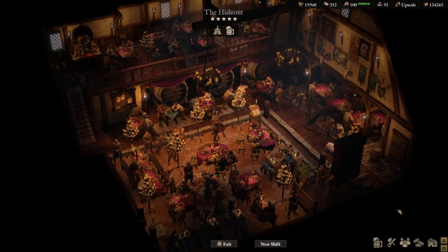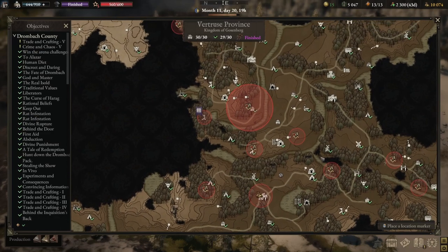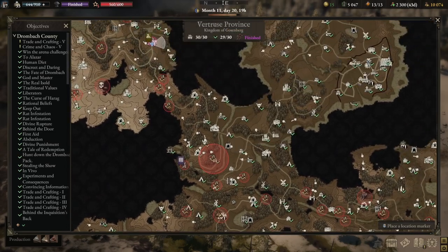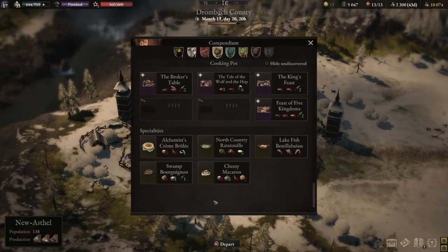In terms of location, we received an offer to start in Tiltran, specifically Stromkap, so that's where we started. Once you receive a certain level of prestige, you receive an offer to move to Marheim. Then finally you get the final location, which is in Grimere. In terms of specialties, we've unlocked all 5 specialties for the tavern.